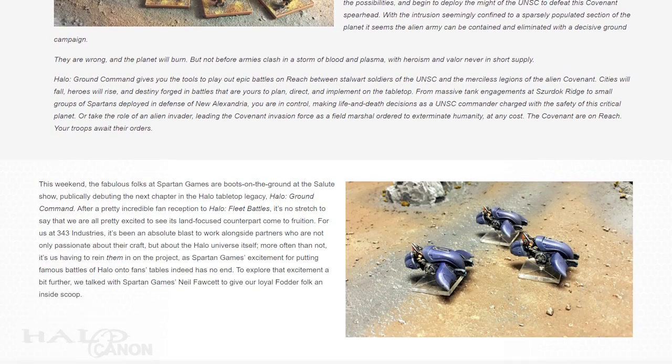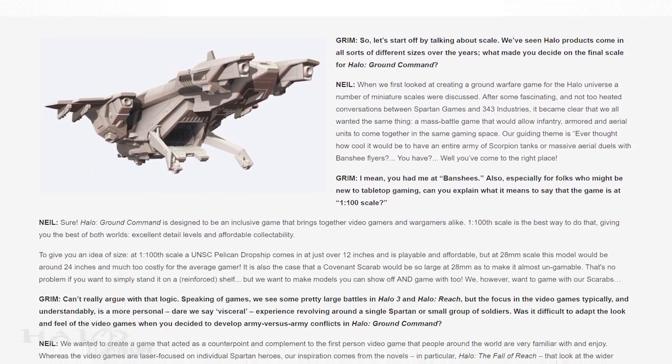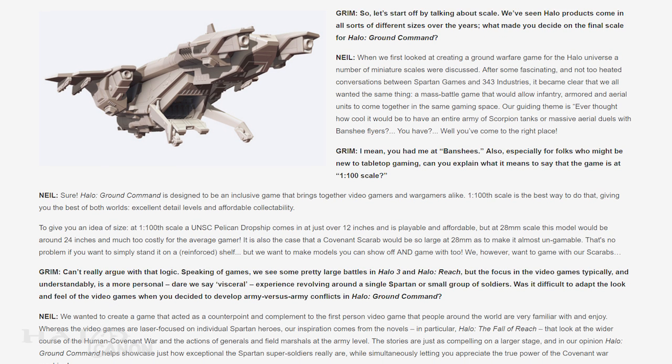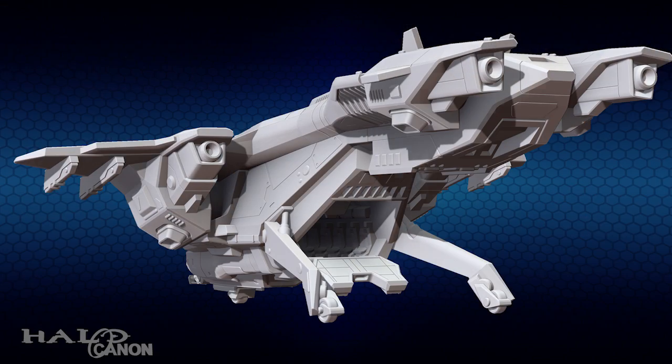The article goes on with an interview with Neil Fawcett of Spartan Games. As always, I recommend you check out the full interview for yourself, but here are the highlights. The game is set at a 1-to-100 scale, which makes the UNSC Pelican about 12 inches or 30 centimeters in length. If you ever had the chance to play Halo Action Clicks back in the day, that set was at the 28-millimeter scale, which is roughly double the size of Ground Command. Mr. Fawcett notes that the Pelican would be about 24 inches or 61 centimeters at that scale.